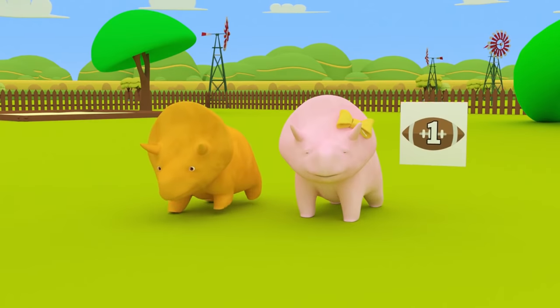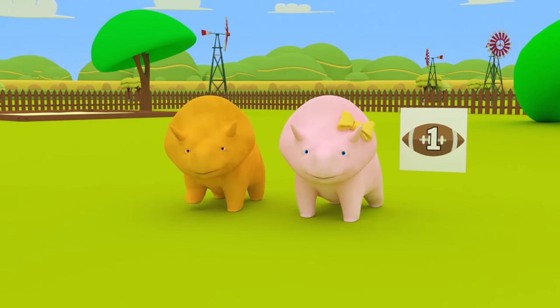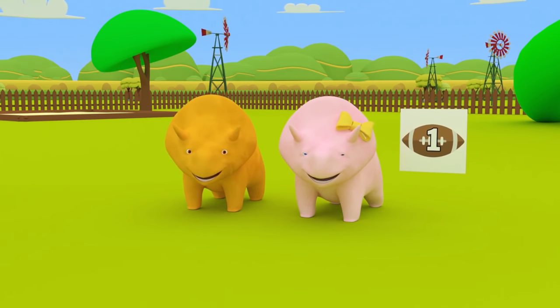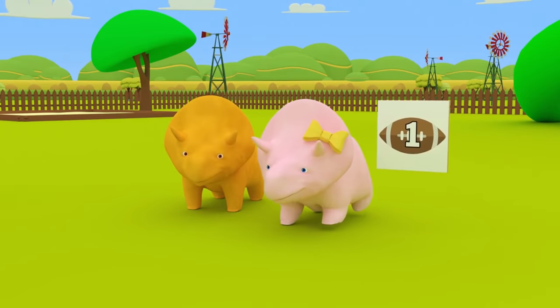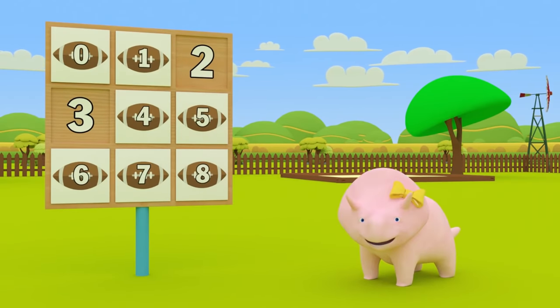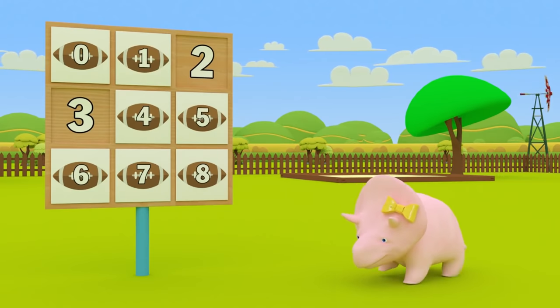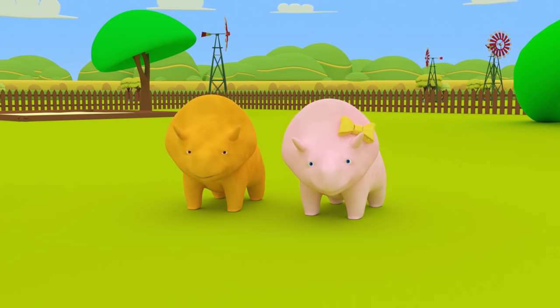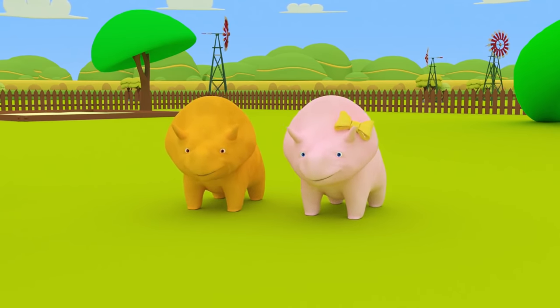Excellent, Dino! The number zero is the number on your football and a Super Bowl square! Now, it's your turn, Dinah! Well done, Dinah! The number one is the number on your football and a Super Bowl square! Okay, guys! Shall we play again?